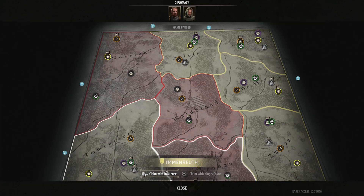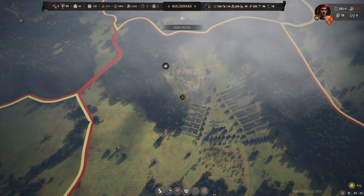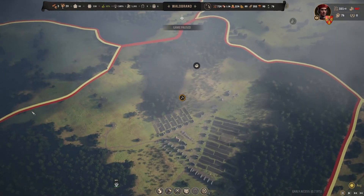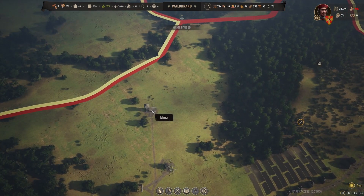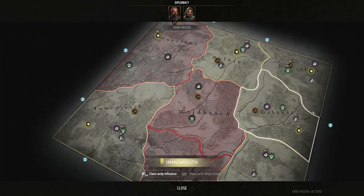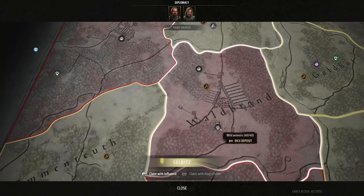I need 2,000 influence to claim a territory and I currently have 7,000. I'm going to do a bit more prep and then I might go to war this time. I have a plan on what I might want to try to do — not going to give any hints just yet, but keep an eye out. I'll need at least 2,000 per territory, so that's 10,000 influence total. I've got to get that.